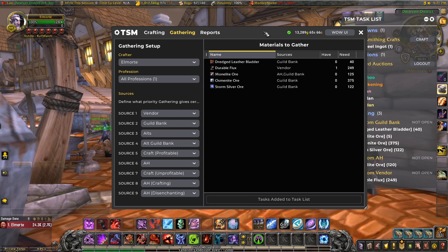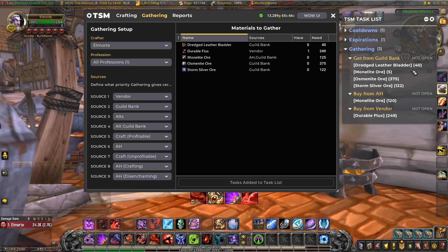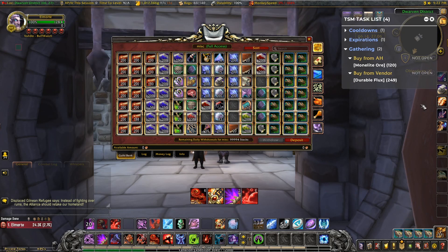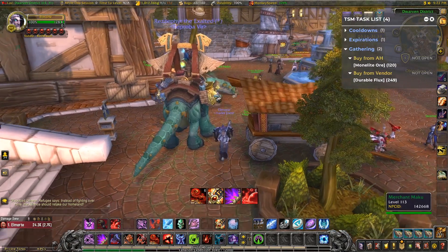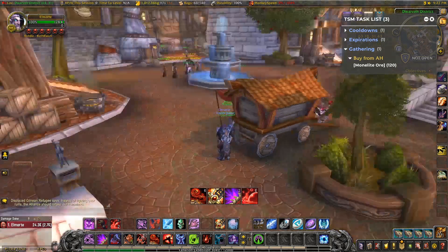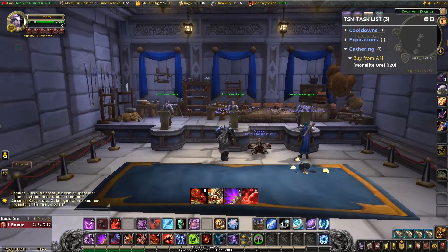Now the process of gathering begins. We can use the task list to help us collect the materials — either click the button at the bottom or type /tsm tasklist. You'll see we have some other reminders here like cooldowns and expirations; I'll minimize these so we can focus on the gathering. Some we need from the guild bank, some from the auction house and some from the vendor. I'll head to the guild bank and get those first. With the guild bank open the button in the task list changes to 'move', so all we need to do is press that once and TSM will pick out the exact items from our guild bank — it doesn't matter which tab it's in. Now on to the vendor — the button in the task list changes to 'buy' and then we can buy what we need. Our vendor vanished just at the wrong time, but no matter — we can come back to that later.